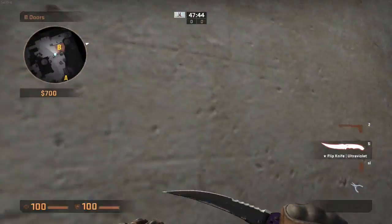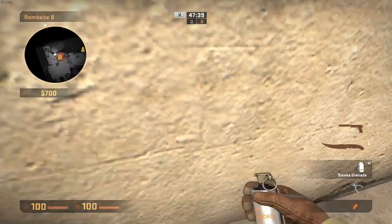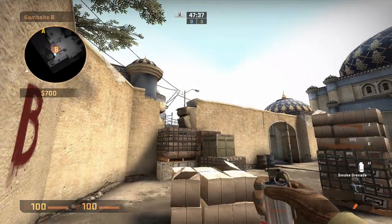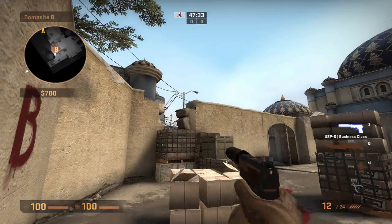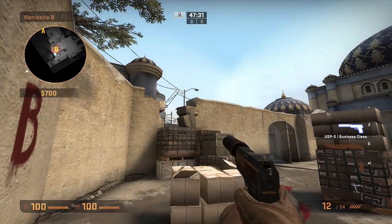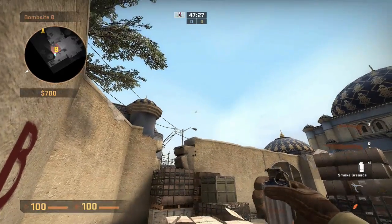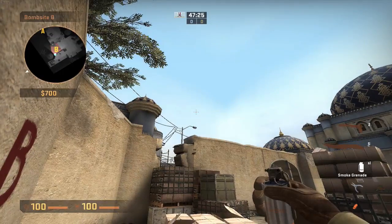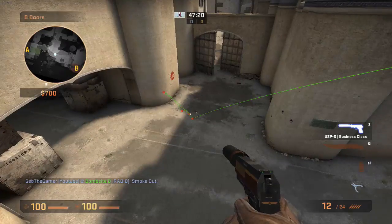The next smoke is something similar, except stand in this corner here. Aim for where these two textures overlap — I don't know if they're just overlapping or it's just something. Get your smoke out and then aim straight up. Then what you need to do is just do a simple jump throw.